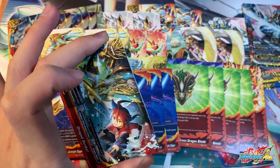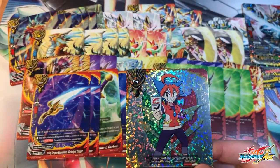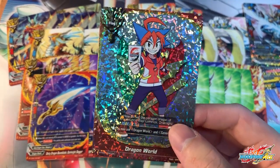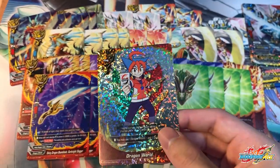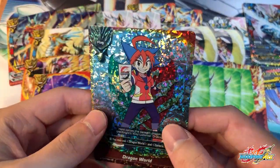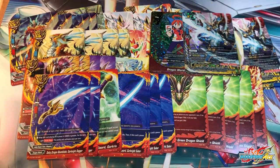Before we go to impacts, I'm actually going to check out whether I got the foil flag. I actually got the flag! This is actually my first ever opening and I managed to pull the Dragon Ball flag. Do leave a comment down below — I do not know whether this is guaranteed in all trial decks; it might be guaranteed. I'm really happy. It looks really nice, like a comic style. I'm just going to put this together with Gaga.